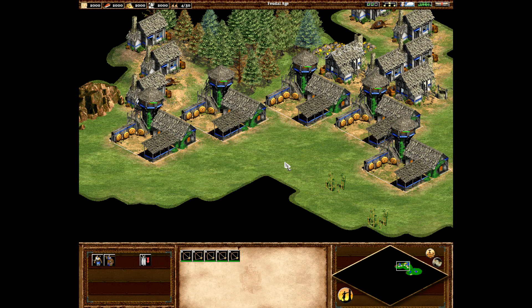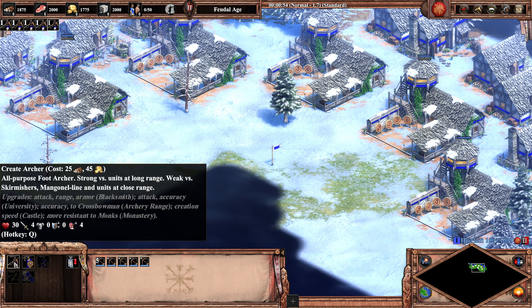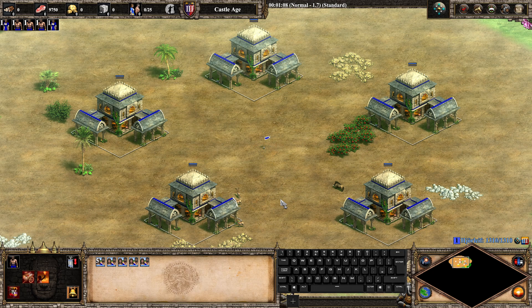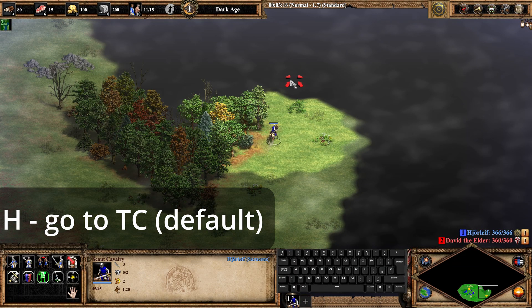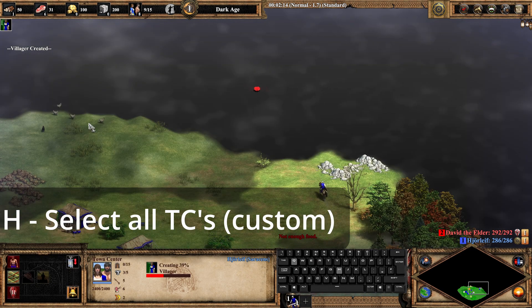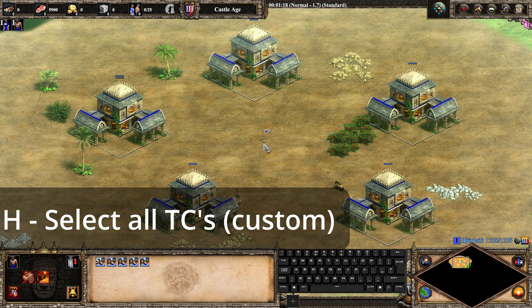In the old days, it was not possible to queue units from several buildings at the same time. This is not the case with Definitive Edition. When you select several production buildings and queue units or technologies, whichever selected building has the shortest queue at the moment will add it to its queue. You can also hold shift to queue five units at the same time instead of just one. Another benefit of the select all hotkey is that it does not snap your camera, unlike the cycle hotkey. So if you were to put select all town centers instead of go to town center on your H, your camera won't snap anymore, and you will automatically queue from all of your town centers, whichever has the shortest queue at the moment instead of just one.